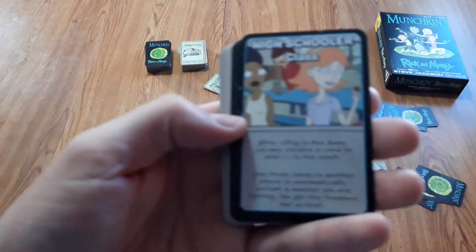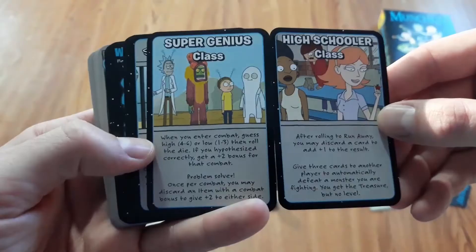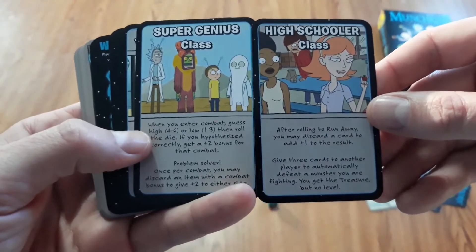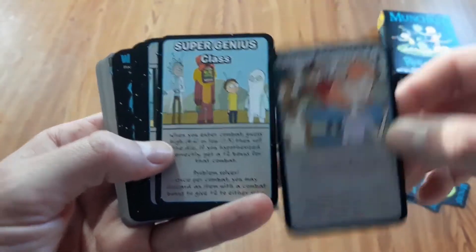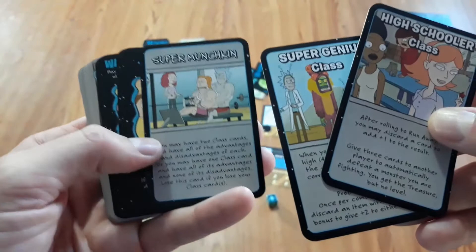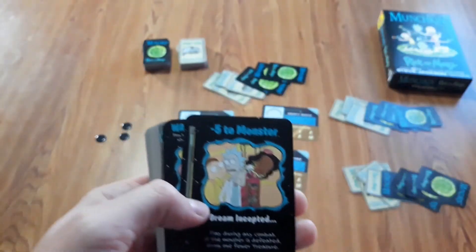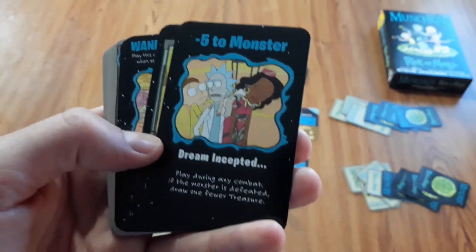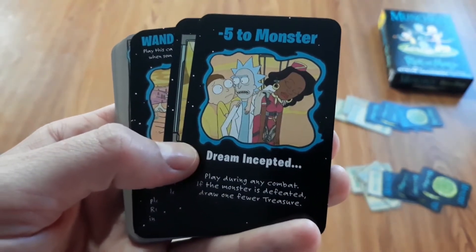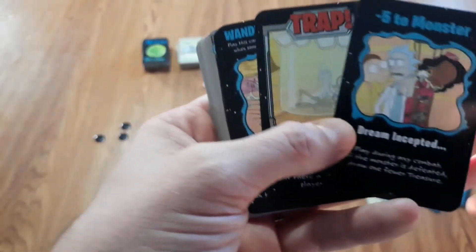Each player can equip a class, which gives them special abilities and either bonuses or negative effects. Typically each player can equip one class, but there's a card called Super Munchkin which allows you to equip two classes - you get all the benefits but none of the negatives from your second class. There are also cards you can use during combat to make monsters stronger or weaker, since you can either help people out in combat or sabotage them, or play cards to make yourself stronger.